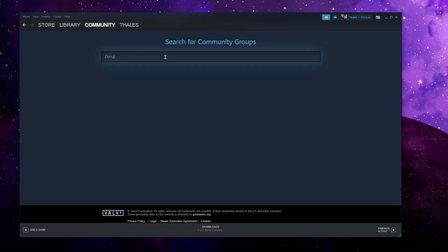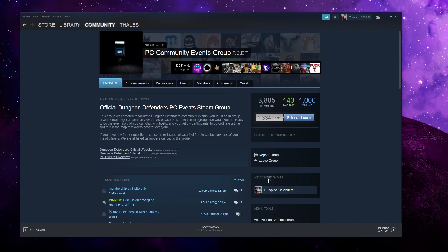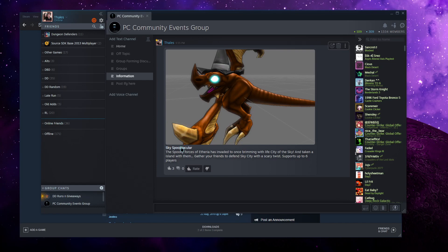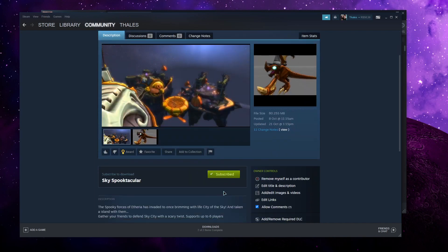Search for Dungeon Defenders, scroll down and find the PC Community Events Group. Click on it and click Enter Chat Room. It's going to open a window with the chat. Go to Information, click on the map that says Event Map, and subscribe to it.